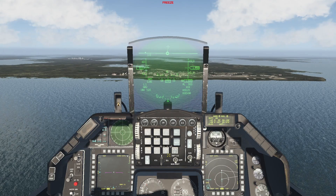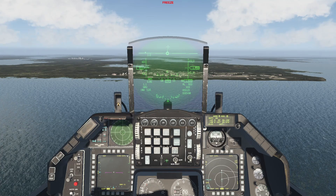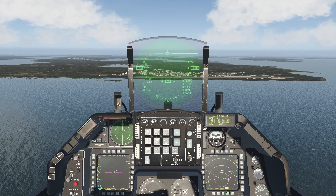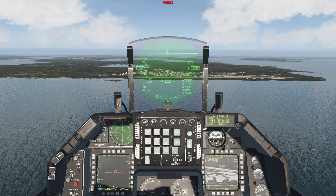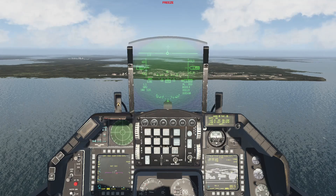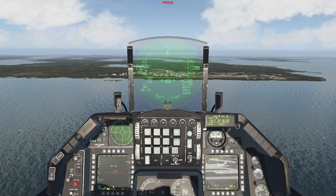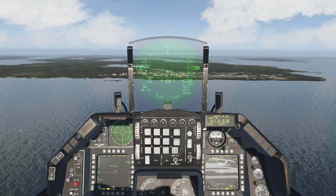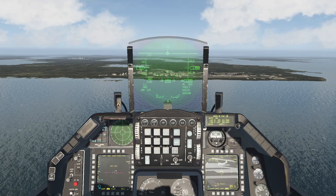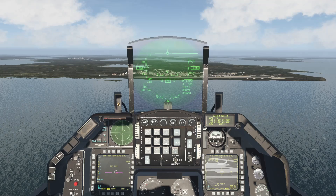Targeting pod. You can also use the TGP to create markpoints. Simply cycle to it on your DED using the ICP rocker, and bring up the TGP on one of your MFDs. Make the TGP page sensor of interest by pressing DMS aft. Once it is, move the TGP camera over the location you wish to mark. Keep in mind that contrary to the other two methods shown earlier, there won't be any ground stabilization with this method, meaning as soon as you press TMS forward once, the markpoint will be created.